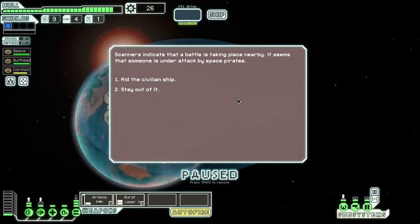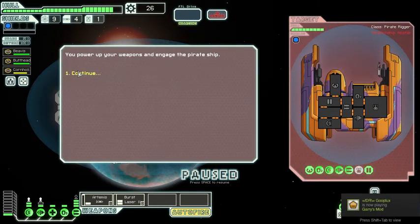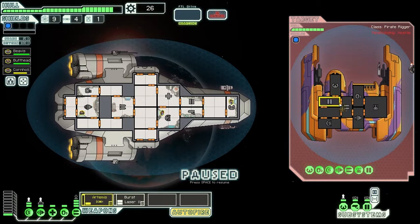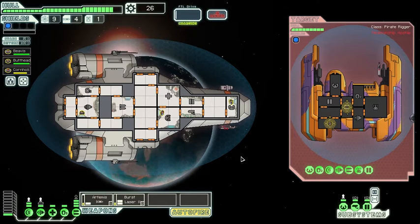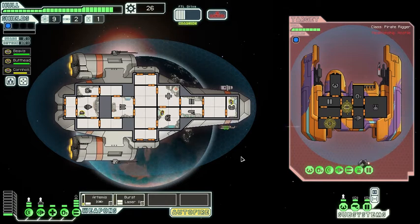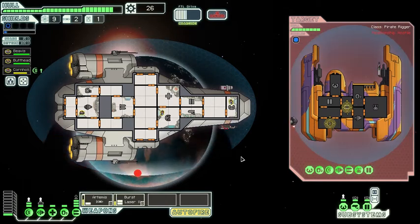Scanners indicate a battle is taking place nearby - someone is under attack by space pirates. Let's aid them, we're not bad people. Power up weapons and engage. Pause - let's launch our Artemis at their weapons and the burst laser at their shields. This is how I usually attack: get the shields down first, then take out their weapons since shields block my attacks and weapons are what hurt me. As a federation ship, I'll give them a chance to escape if they want.